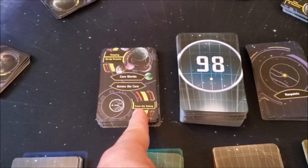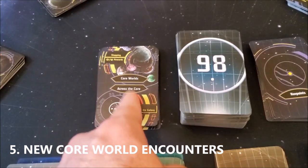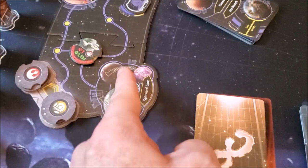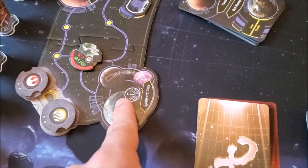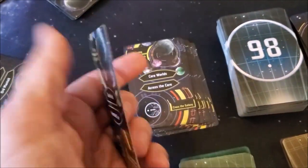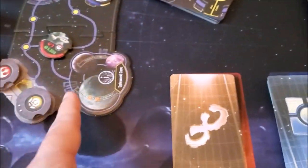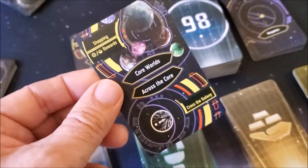This new set of cards is your encounter deck for the core worlds and going across the core — that's two things. Your ship could land here, and this would be one of the core worlds. If you choose to have an encounter here, you'll select the top card and read the side that says 'Core Worlds.' If you're choosing to go from this place all the way over to this place, you're going to read the part of the card that says 'Across the Core' and then do each goal respectively.